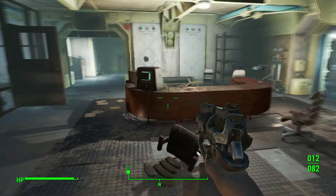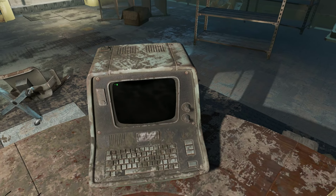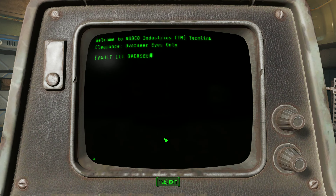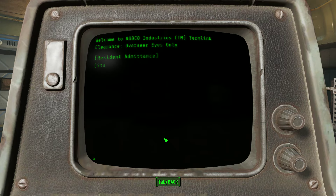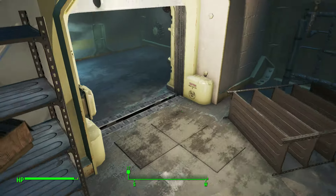Gotta find a terminal. Let's do some hacking — hacker man in action. I don't care about the cryolator dialogue, I want to open the evacuation tunnel. Oh my god, I thought I had to do some hacking, but it just opened!